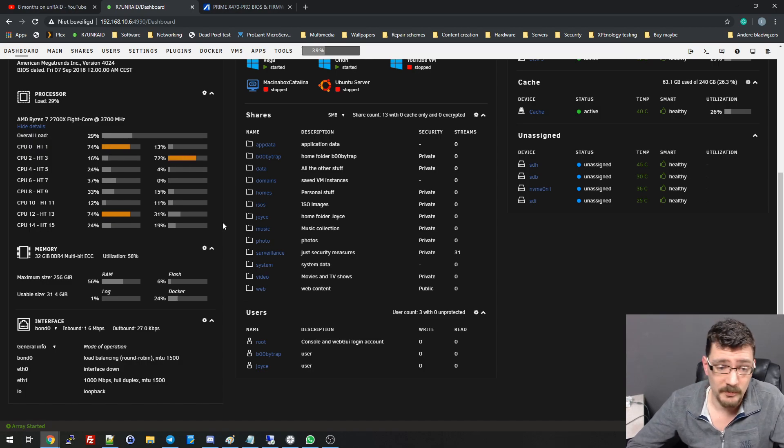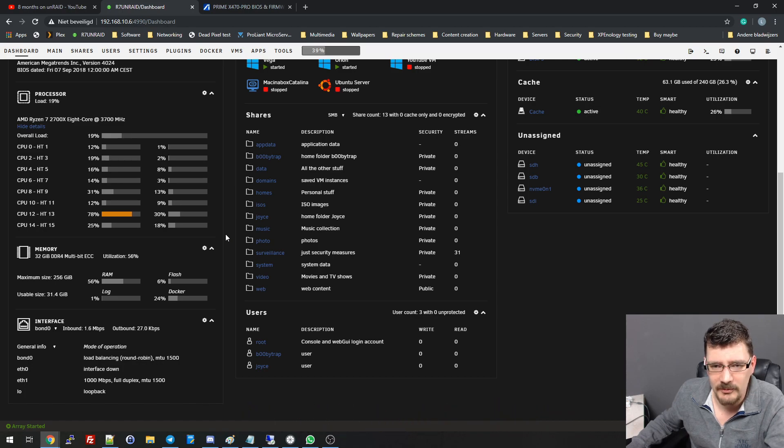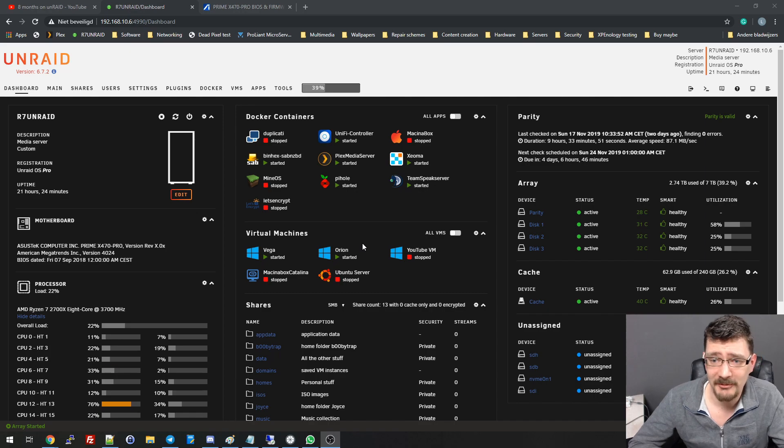Another option would be to replace this RAM kit with a 32 gigabyte 3200 megahertz kit or even faster, though that would add additional cost that I could put toward a RAID controller as well. I'll think that over and see what I do. I just wanted to share my BIOS flash upgrade and downgrade experience, and of course the performance increase that can be gained with faster RAM. If you have any comments, suggestions, or advice, leave them down in the comment section. Thank you all for watching, and see you in the next one — bye bye.